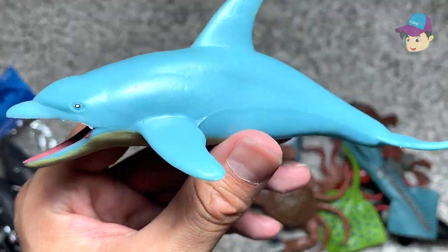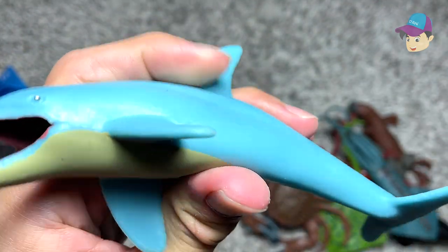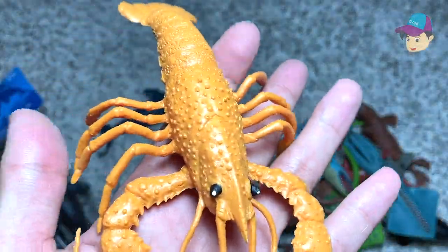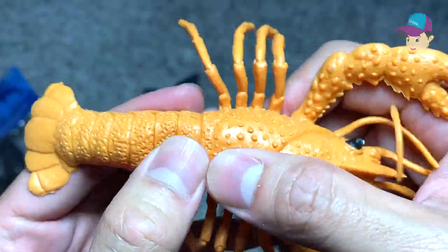Looks like we have a blue dolphin right here — it could be a bottlenose dolphin. Dolphins are extremely intelligent animals, they're also very helpful and extremely friendly towards humans as well. Right over here we have a lobster. As you guys can see, it also has a squishy body.